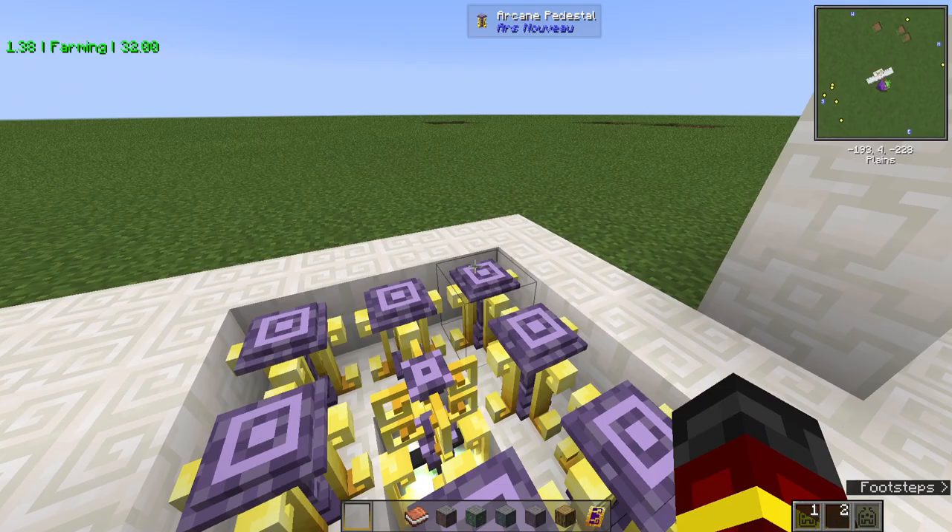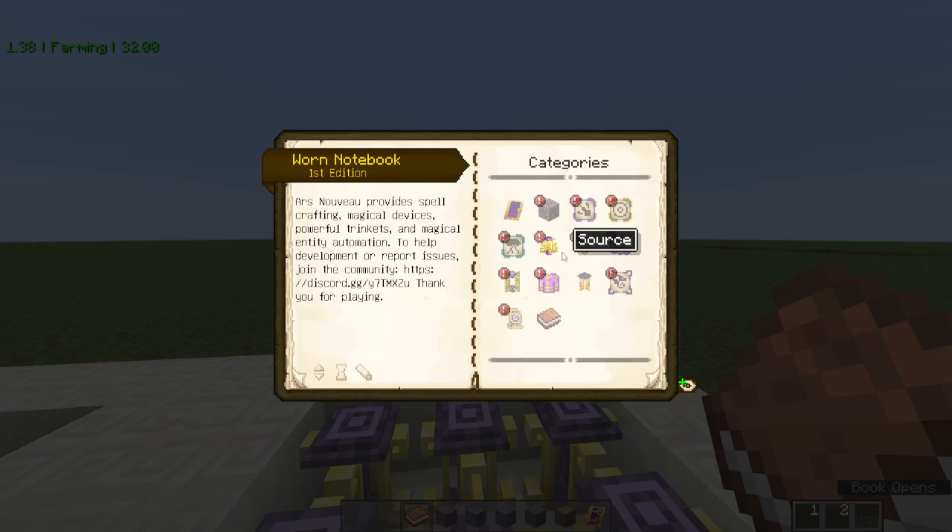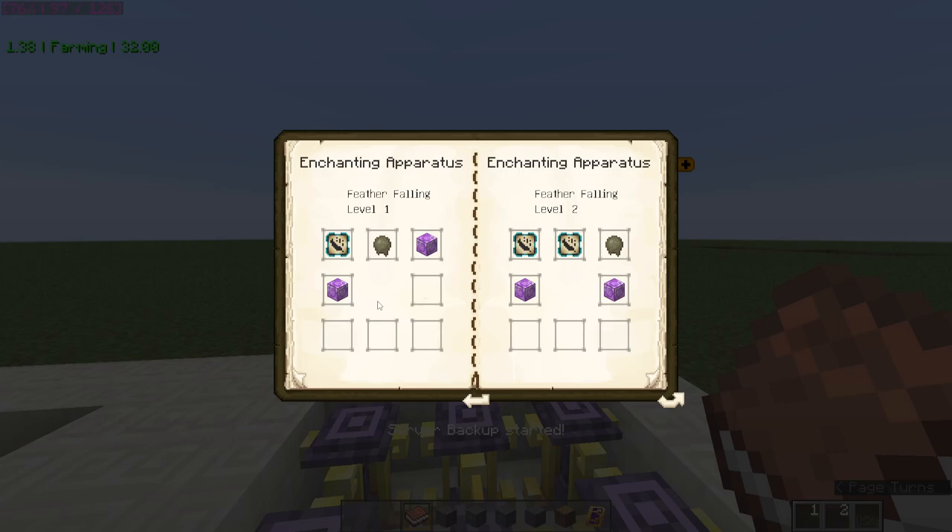From there, you put each item as it shows in the Worn Notebook, which is also the guide. For example, Enchanting Feather Falling. You put the item that you want to enchant in the direct center after putting the required items in the correct space within the 3x3 layout.